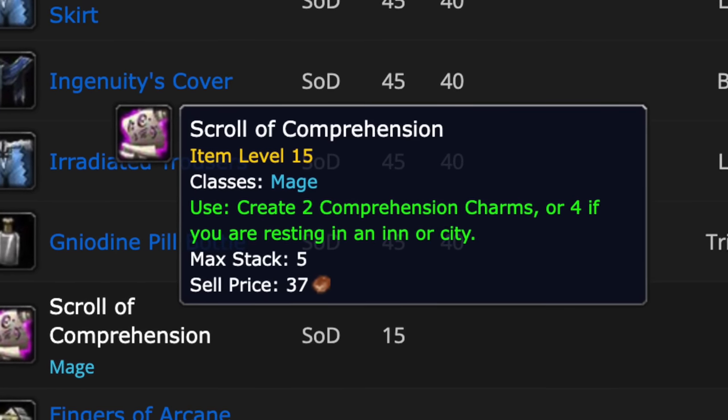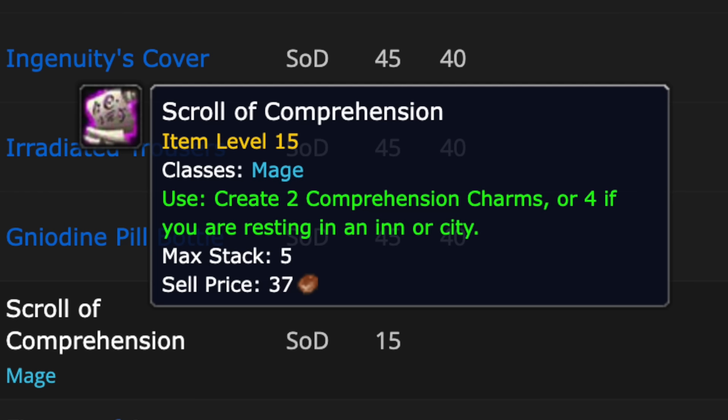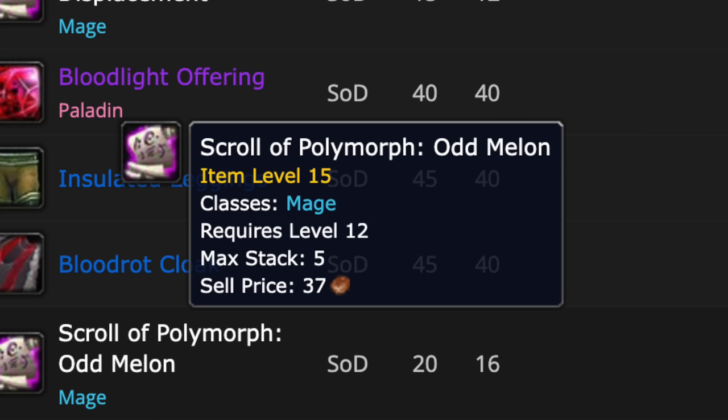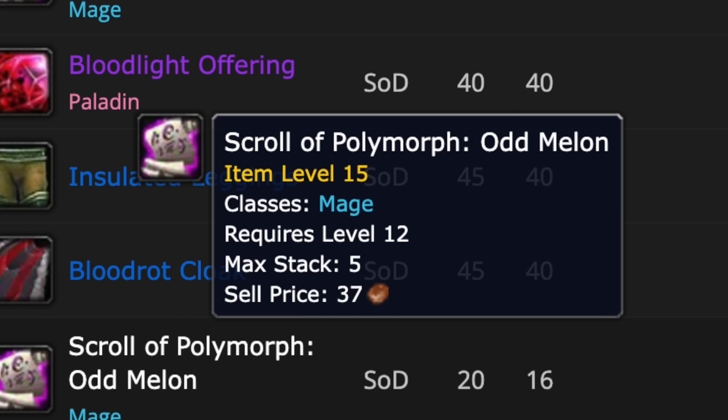They've also added Scrolls of Comprehension - for non-mages, you need comprehension charms costing seven silver each to decipher scrolls. Now when you decipher a scroll, you have a chance at getting a scroll that gives you more charms - you'll get two, or four if you're resting in a city or inn. So every one of these scrolls would essentially be worth 28 silver, which is not bad. There's also a Scroll of Controlled Displacement, which I have no idea about but sounds like movement of some kind. And there's a Scroll of Polymorph Odd Melon, which you'd imagine is for polymorphing those melons in Tirisfal Glades to unlock one of the runes - you'd put it on your bar and it polymorphs them into a melon.